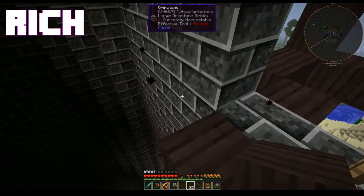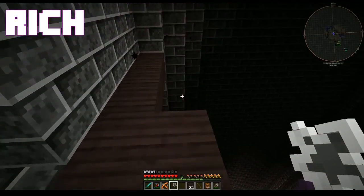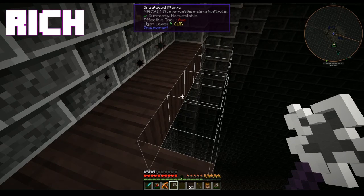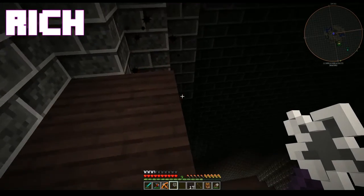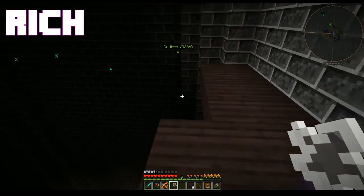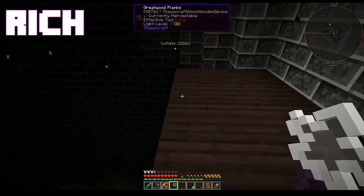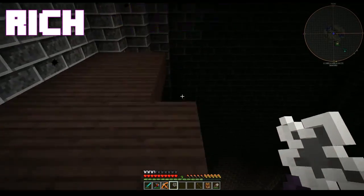Shut up — I mean that in the nicest way possible, but shut up. And now the awesomeness that is the Builder's Wand. You can see the outlines of the blocks. Simple right-click, and it just placed nine blocks for me. That is pretty rad. Now, it can only place up to nine blocks, and it can only place the same type of block as you're pointing at, and you still have to have them in your inventory. But it makes flooring so much easier — and probably faster than Jim's turtles.